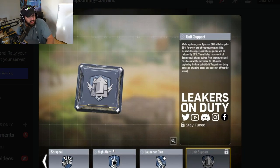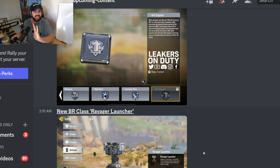Unit Support — while equipped, your Operator skill will charge by 20% for every one of your teammates' kills. Meanwhile, any personal charge gain will be reduced by 60%. You'll also receive 4% of Scorestreak charge gain from teammates. What the frick is this? Does that mean if I have a bunch of slayers on my team and they get 5 kills, I instantly get my Operator? That can't be right — the wording on that has to be wrong. Otherwise, that is insanely broken.